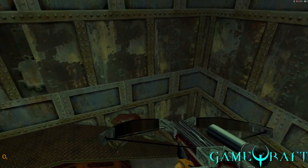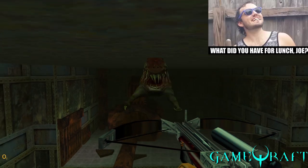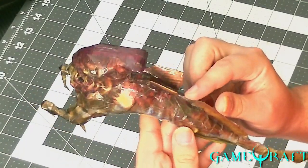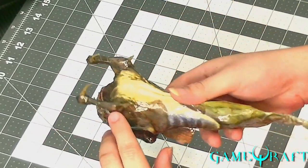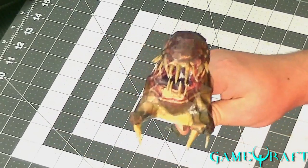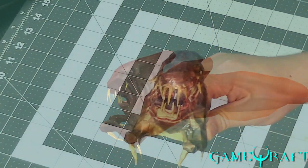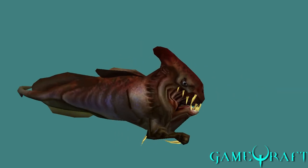Ichthyosaur means fish lizard — ichthy meaning fish, and soros meaning lizard. I'm reading the Wikipedia page. But I will give it to Valve on this, because the Ichthyosaur model is extremely detailed for that generation of gaming. I had some difficulty crafting this together because of how many faces were on it, and they were kind of thrown together — even though it was detailed, it was really inconsistent in some places.